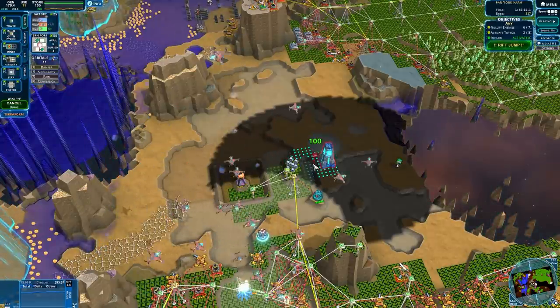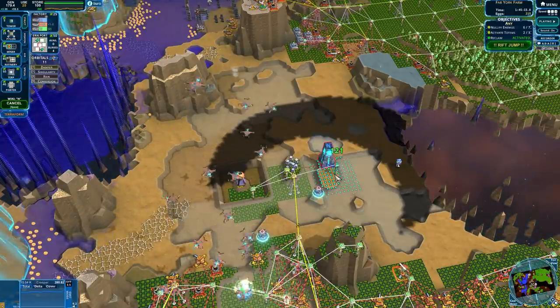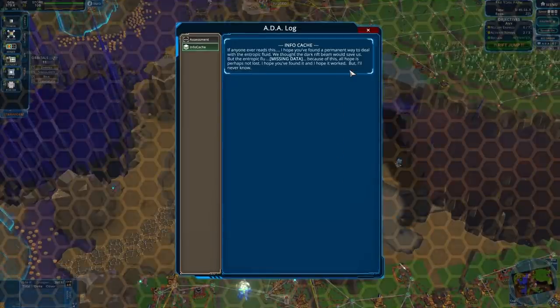The reason the beacons are taking so long is because all of my green R is being put into rockets. Infocache: 'If anyone reads this, I hope you found a permanent way to deal with the entropic fluid. We thought the dark rift beam would save us, but the entropic fluid - missing data. All hope is perhaps not lost. I hope you found it, and I hope it worked. But I'll never know.'